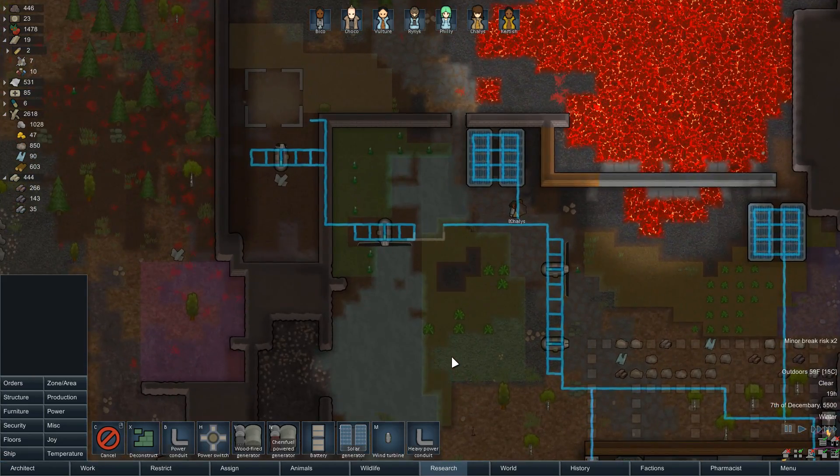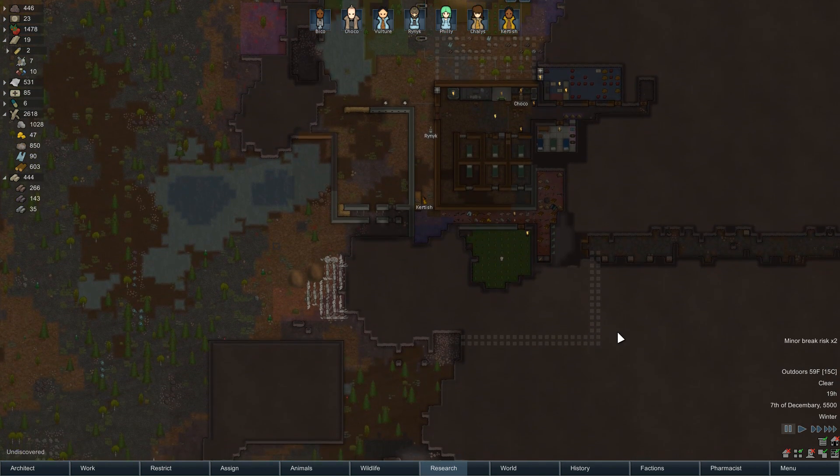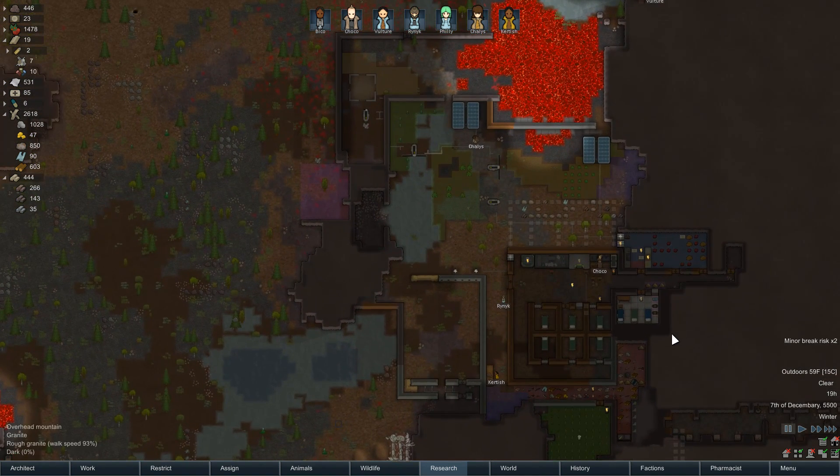First off, many of you have thoughtfully pointed out that my power grid is actually several power islands. I've decided to fix this, which will also mean I'll stop complaining about attaching more power while my batteries aren't getting charged.